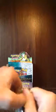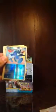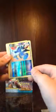Here's an Entei pack, so open it up. I got Chinchou, Vulpix, Weavile, Horsea, Spearow, Reverse Holo Seadra, Poliwrath, Super Scoop Up, Interviewer's Questions, and a Golbat.